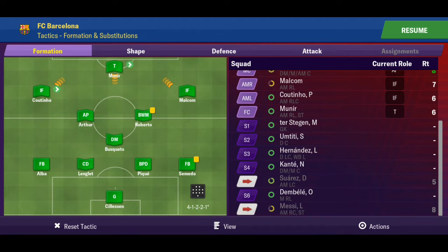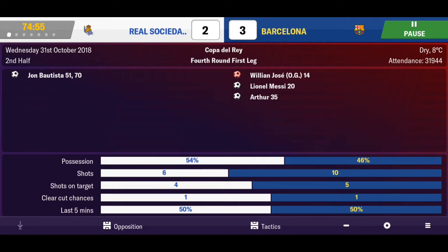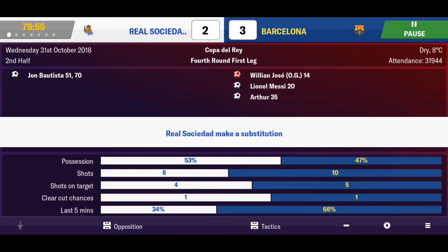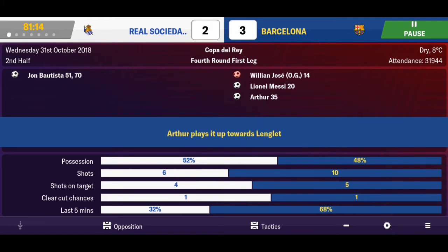Dembele comes on for Malcolm - that's all three substitutions done, should help us see the win out. But nothing is guaranteed till the final whistle. Eightieth minute, ten minutes left - got to hold on to this win. Imagine being 3-0 up and then drawing 3-3. Sociedad making yet another change, trying to get fresh legs in. They need another goal to equalize - what a result that would be for them coming from 3-0 down.